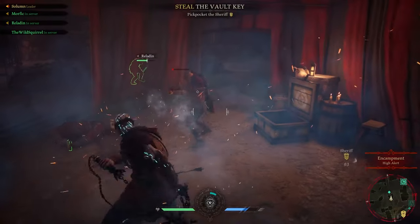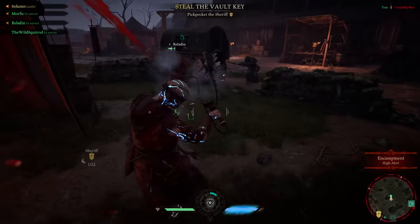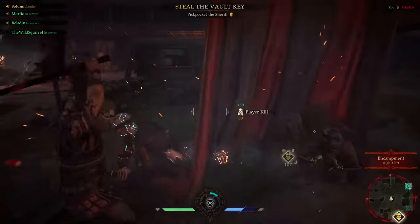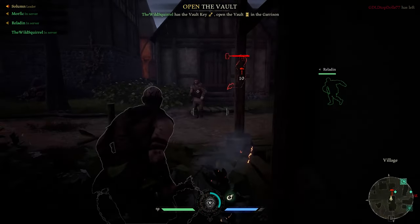That is where you come in. Your job is to keep your melee companion from being assassinated. You want to disrupt with light attacks and heavy attacks where you can and assist your partner.